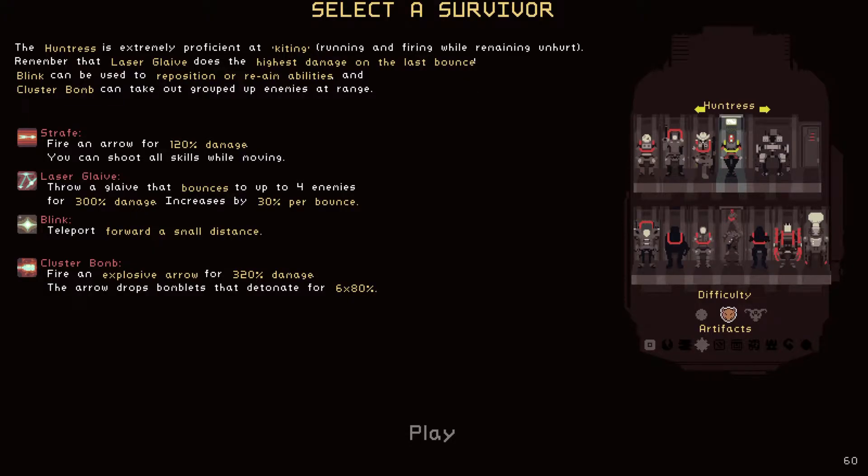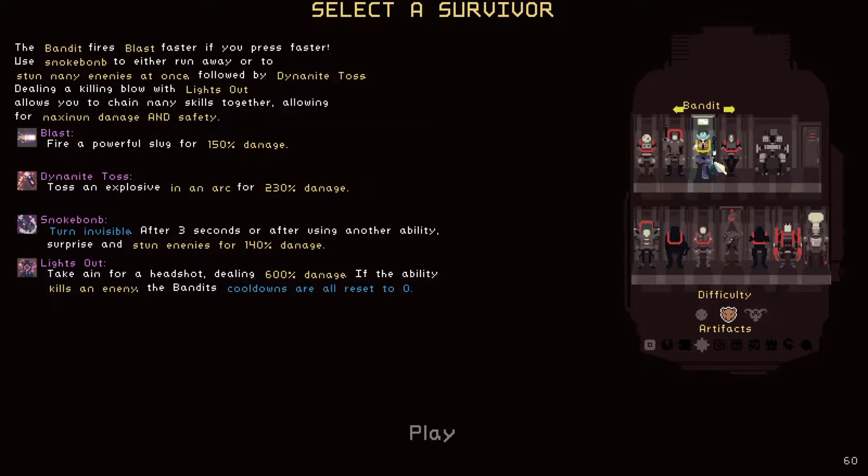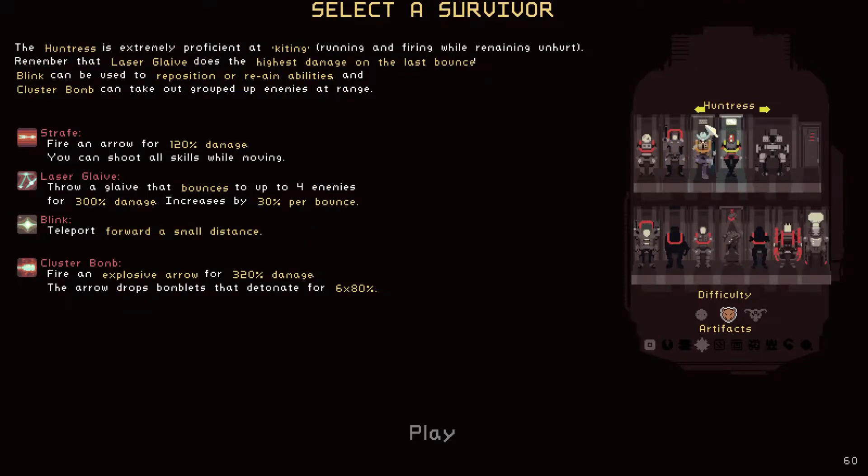Hey, I'm Andy and we're back with Risk of Rain 1. We're going to continue trying new heroes that I recently unlocked. I think one of them was the Huntress. I have played the Commando, the Sniper, the Bandit, and Akrid. Akrid was really fun — we were so close to finishing the final stage. But let's just try the Huntress. I really liked her in Risk of Rain 2, so I don't know how different it's going to be in this one.